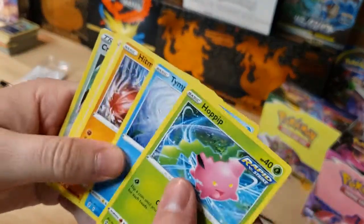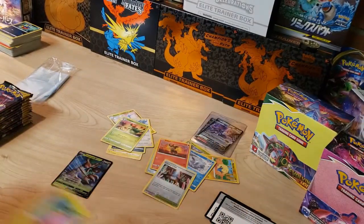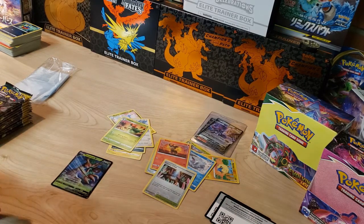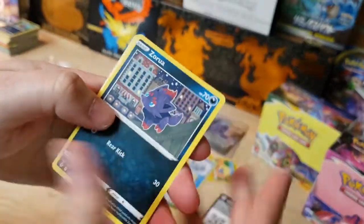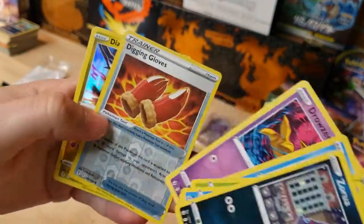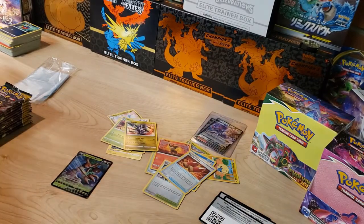Got Hoppip, Fletchling, Crystal Cave, and a Lilligant non-holo. Next pack — starting with a Zorua, got a Cryogonal, Bergmite, Digging Gloves, and a Dialga holo. Fine — at least it's a holo. I'll take anything at this point.